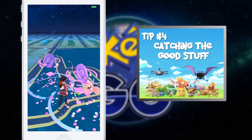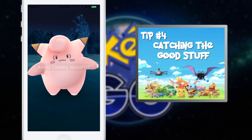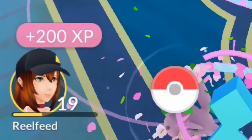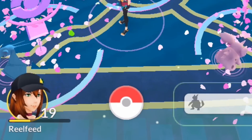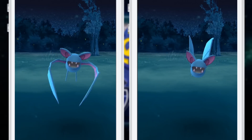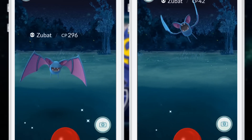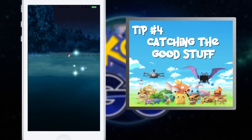Tip number four: catching the good stuff. Ultimately, you want a bunch of Pokemon of varying types with high CP, or combat power. The higher your own level, the more high-powered Pokemon you're going to encounter. Even if you and your friend click the same Pokemon, each of you are going to see different CP on that Pokemon. You'll still find plenty of weak ones even at higher levels, but the potential cap is going to get better as you do.